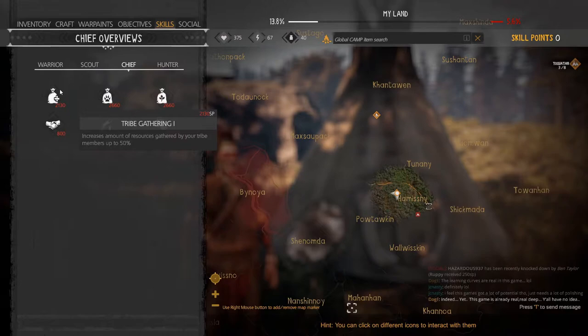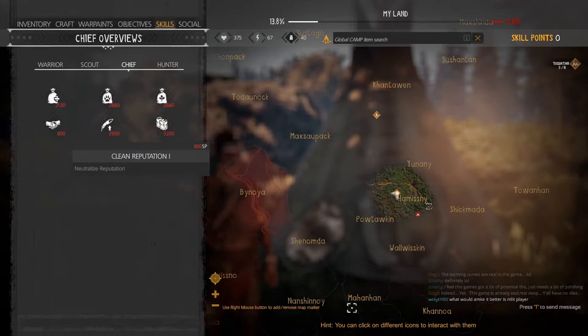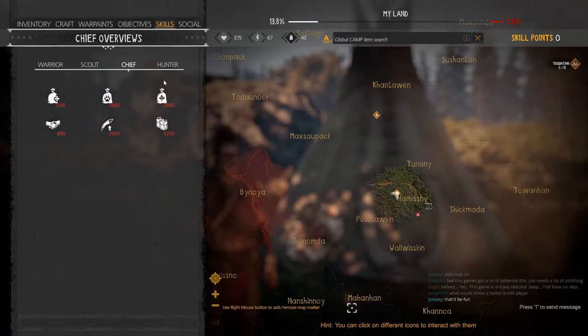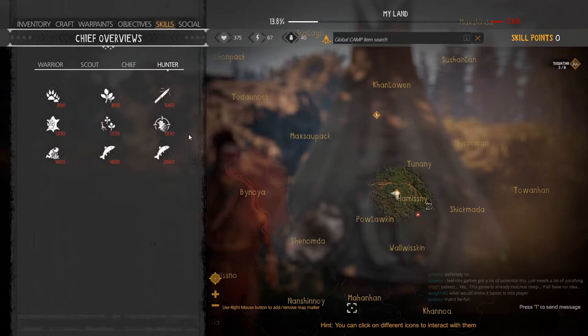The main tree I like to start dumping skill points into is Chief. Under Chief you have Tribal Gathering, Improved Hunting, Improved Gathering, Warrior Weight Increase, and Leadership 1 — which increases the amount of warriors you get when you liberate certain regions. Clean Reputation I've hardly ever used; I only used it on my first resistance when I was all the way red, just killing everybody, which made gameplay a lot more difficult.